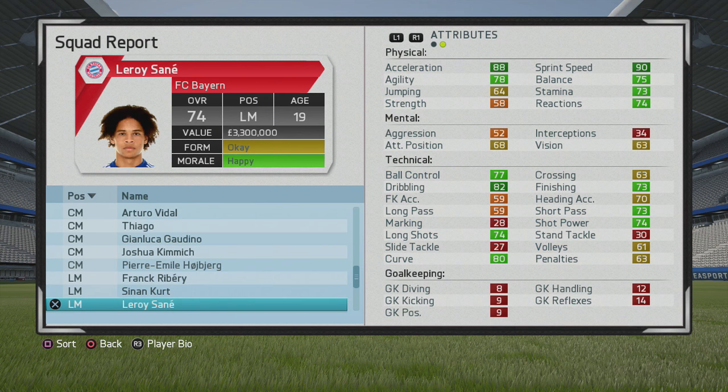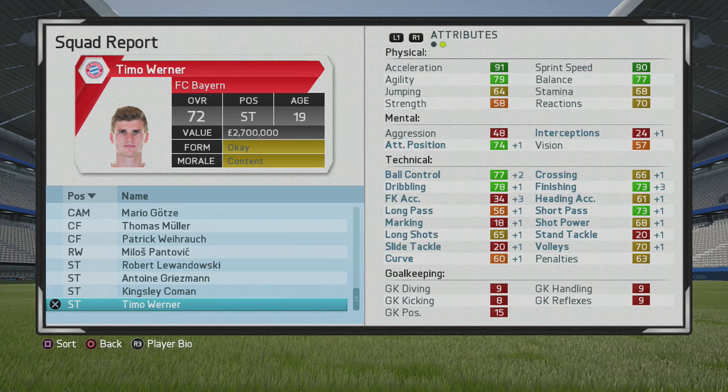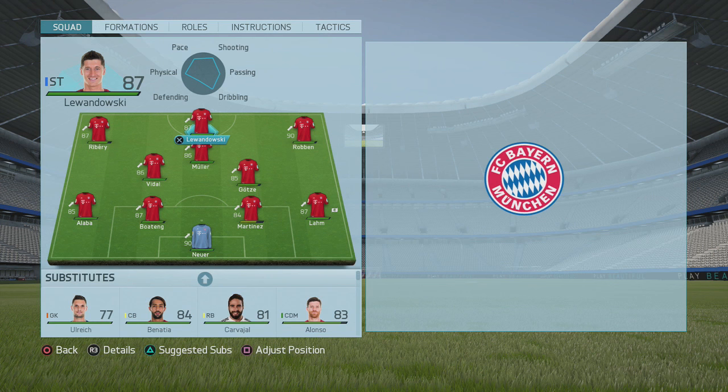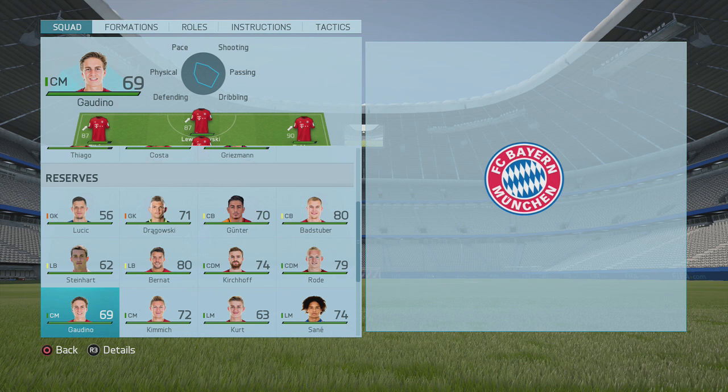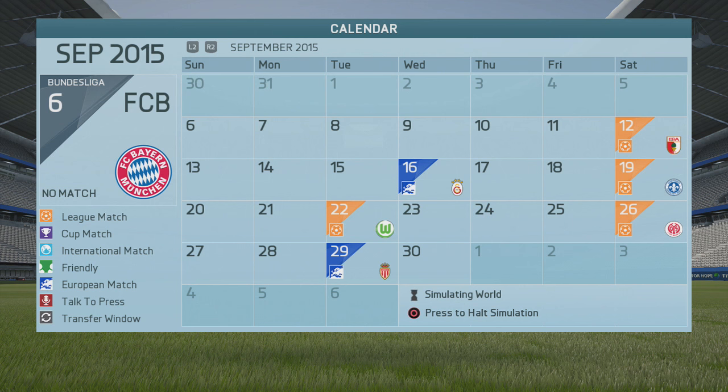For a first season with Bayern — if you only plan on being here one or two seasons, feel free to buy Reus, Sanchez, Hazard, or Pogba with all your money. But if you're planning a long and successful career mode dominating Germany and Europe, look for those long-term replacements for the ageing players. With these seven signings you're doing exactly that, and in my opinion they represent really good value for £60 million.